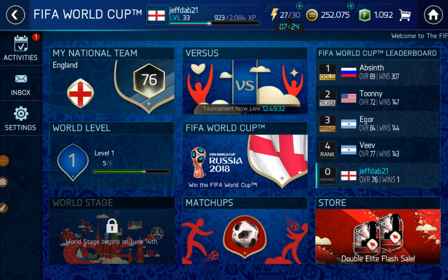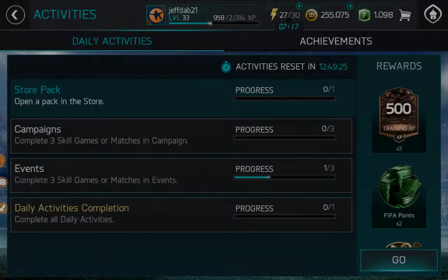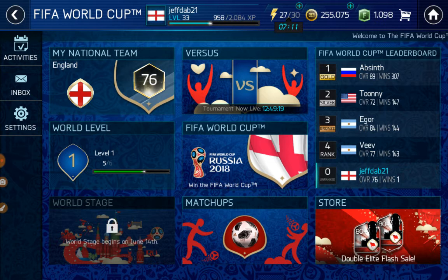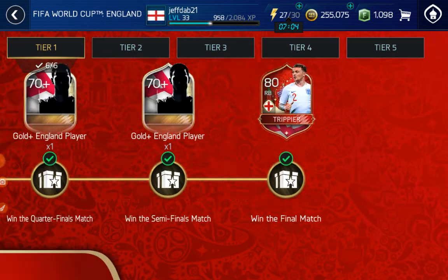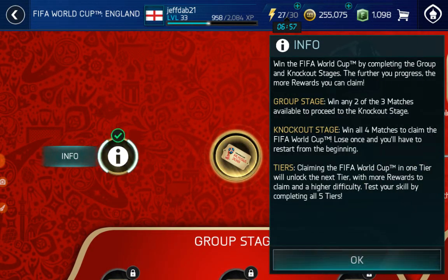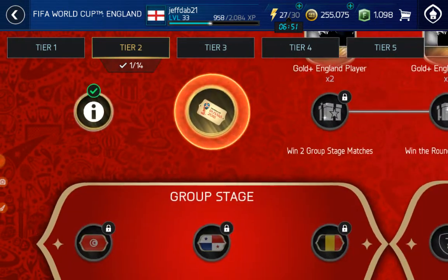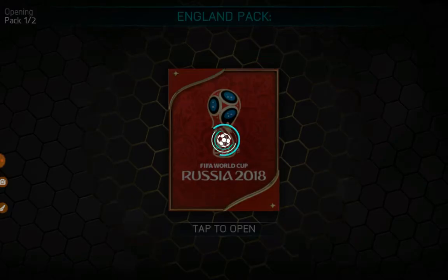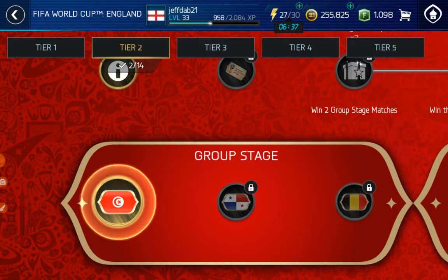Let's go and just complete activities — two versus attack matches. Let's hope we can get something good. I've done tier one and most of tier two. That body — my body is better than that body. I'm just playing these for the good gold players you get, that will go to my team.